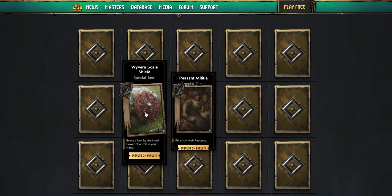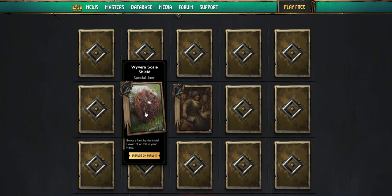So let's take a look at them real quick. First up is the Wyvern Scale Shield. It says boost a unit by the initial power of a unit in your hand — it's kind of like Spotter, but it's an item. I'm wondering if these item cards are going to have their own special slot, or if certain cards are going to be able to pull them, like how Sage can pull something from your graveyard. I think these item cards are mostly focused for draft mode, but we'll have to wait and see.